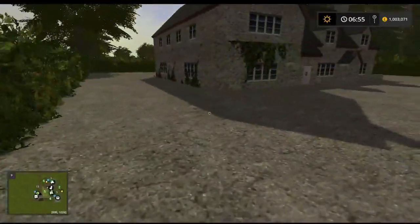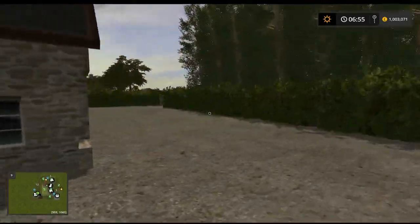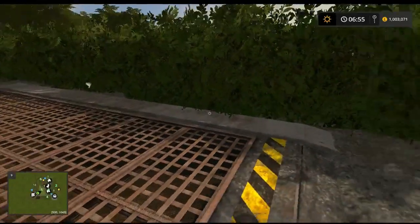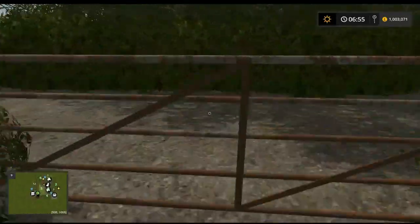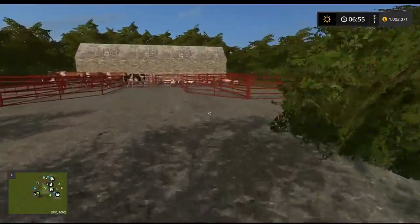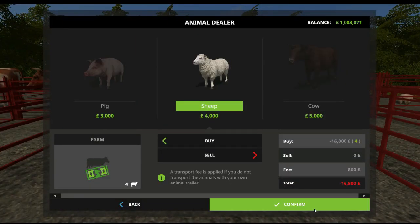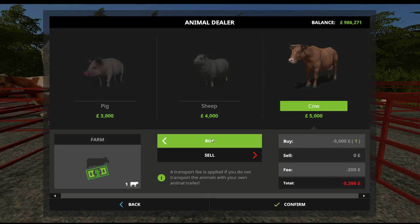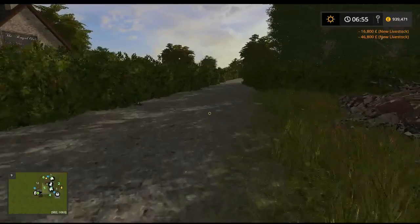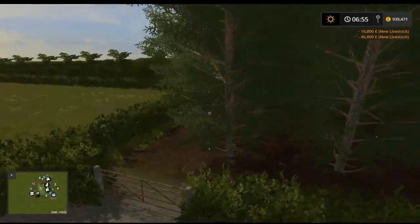We've got the sell point, which is the pub - the Royal Oak. It's a nice little pub and the sell point is pretty easy to get to, just off the main road. We also have the farm auction or cattle market here. Let's buy some sheep - confirm - and buy some cows - confirm - just to see where they go.